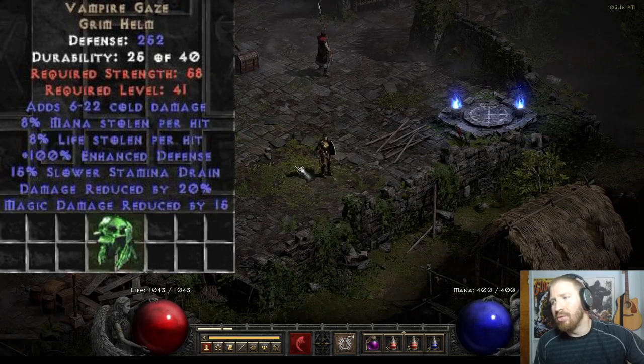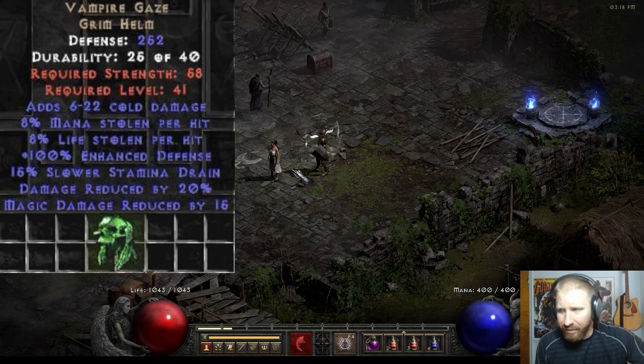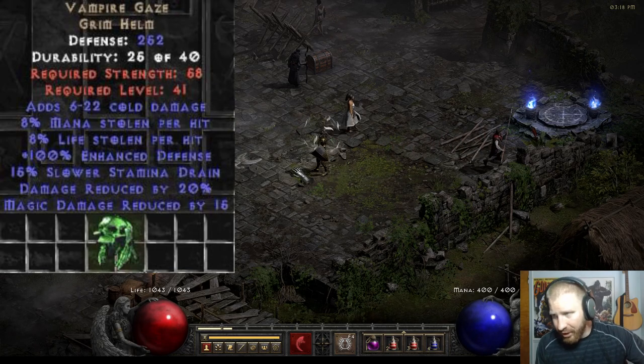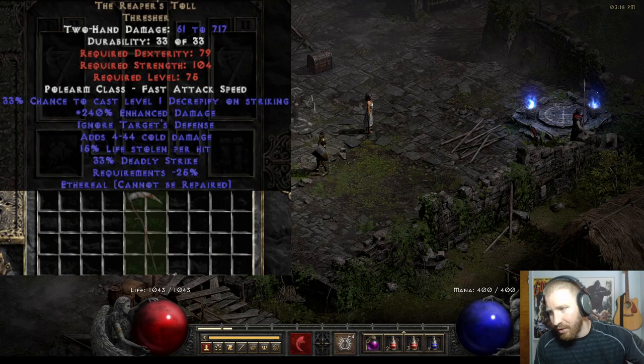Vamp Gaze looks cool and has up to 20% damage reduction — a very nice mod for a mercenary. It also has some magic damage reduction, which is often overlooked, plus life leech and even some cold damage. Your mercenary really benefits from all of that.